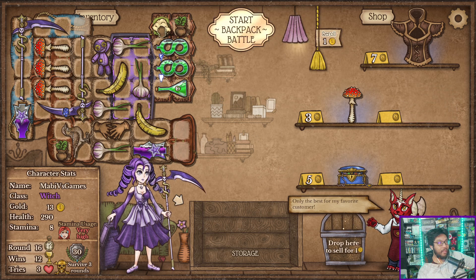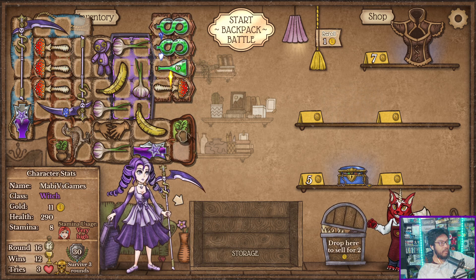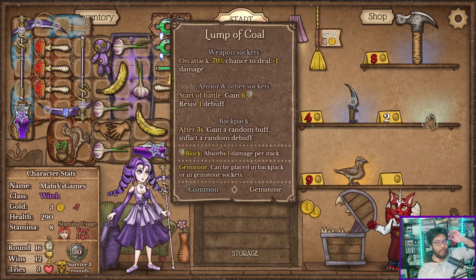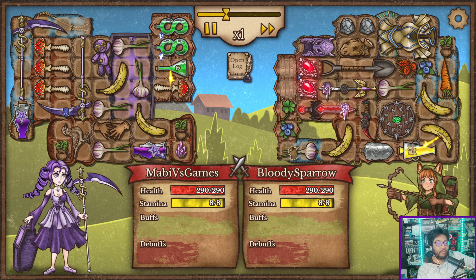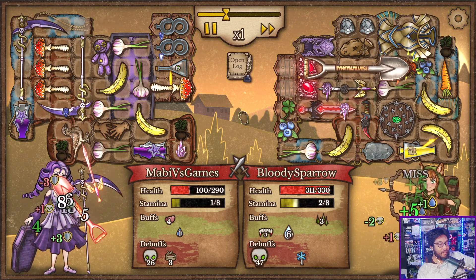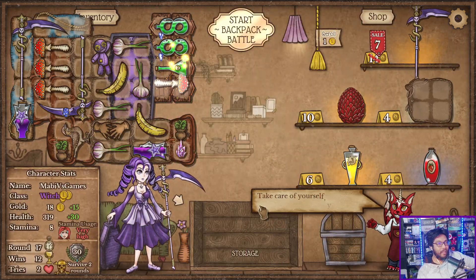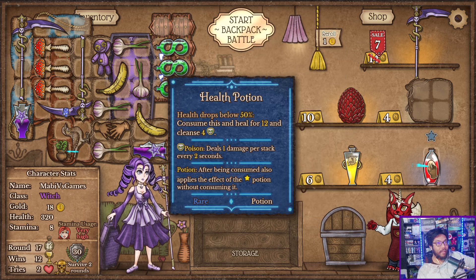I don't need this pocket sand anymore. Here's another potion — I guess I will upgrade this one now. 11 bucks. Another bird — there we go, one of these. This guy's got a lot of poison as well. No, we super loose. I can't even get them to half health — so much defense. I don't know what we can do about this. I don't know if I need this. Another one — I'll just take this for now.